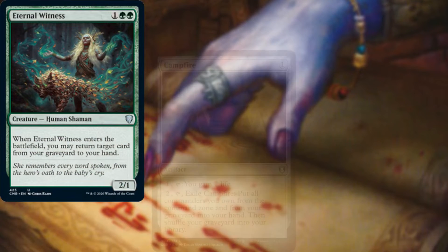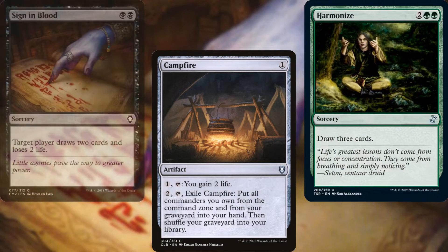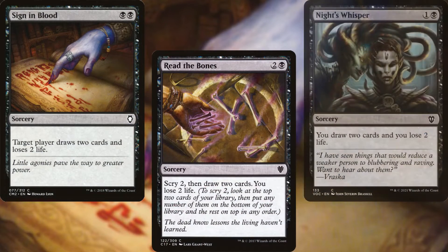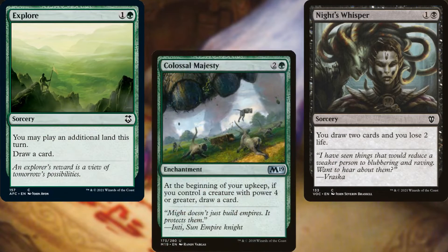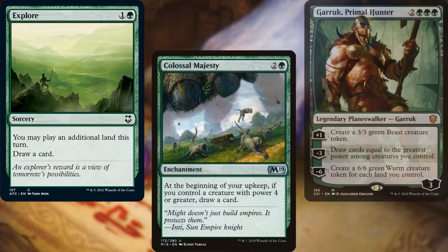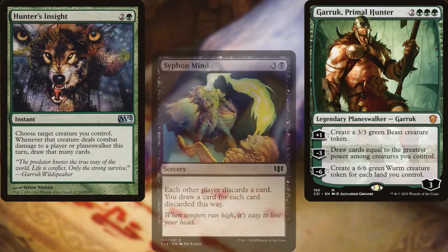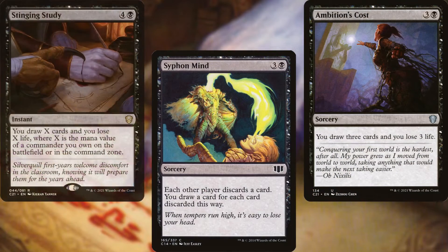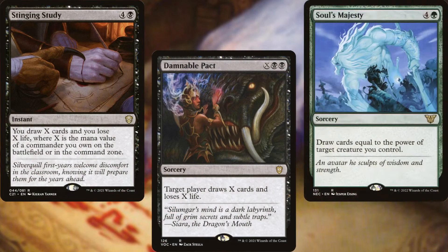Eternal Witness, Campfire, Harmonize, Sign in Blood, Read the Bones, Night's Whisper, Explore, Colossal Majesty, Garruk Primal Hunter, Hunter's Insight, Siphon Mind, Ambition's Cost, Stinging Study, Damnable Pact, and Soul's Majesty help us dig through our deck and find answers and ramp.